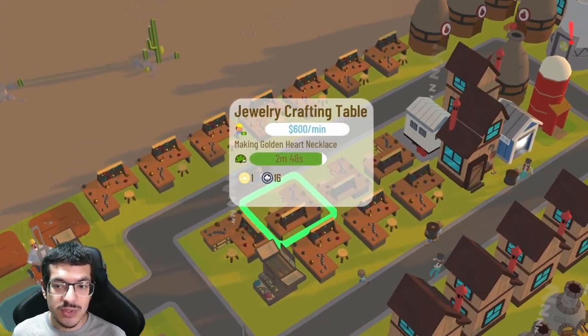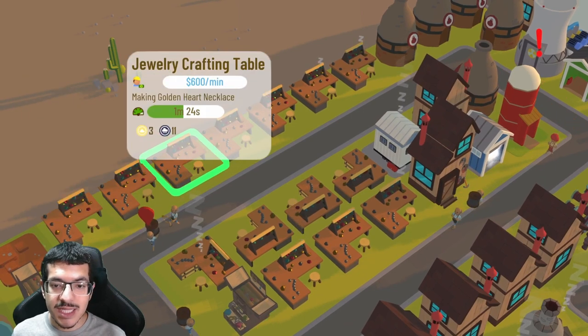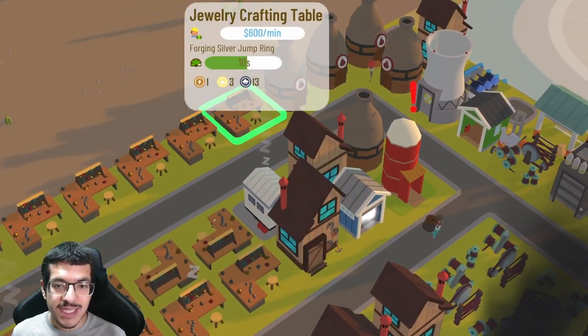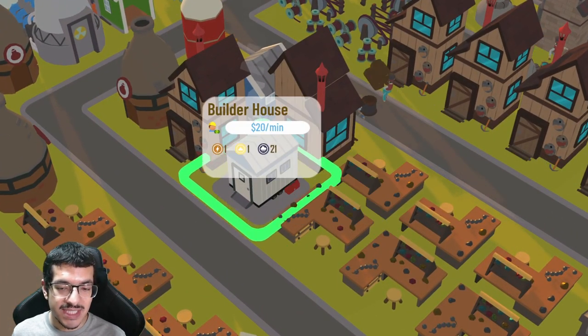I'm not going to show you what everything is making, but I will be showing you the jewelry crafting tables since they're kind of hard to see on the visualizer file. Two of these are making lobster clasps, I have six of them making golden heart necklaces, five of them making silver jump rings, and only one making copper jump rings.